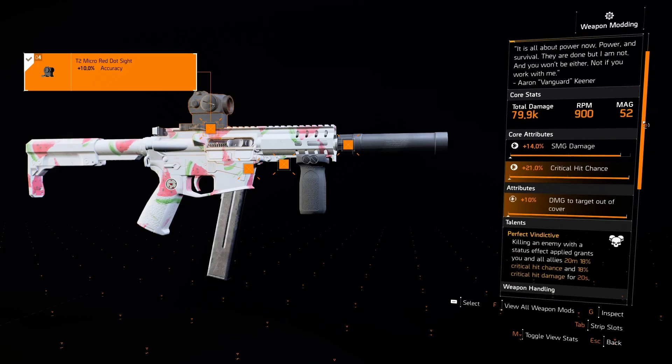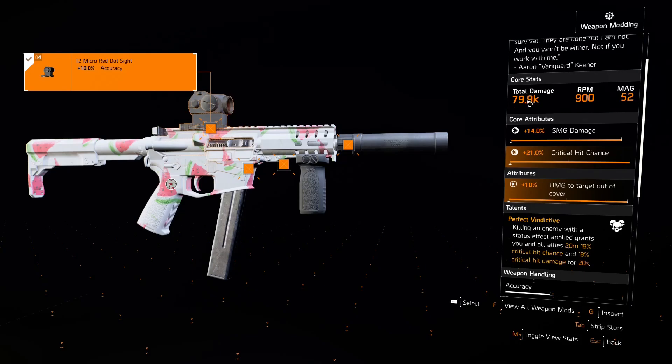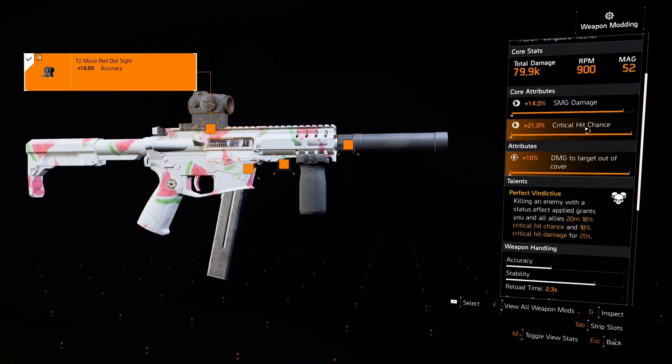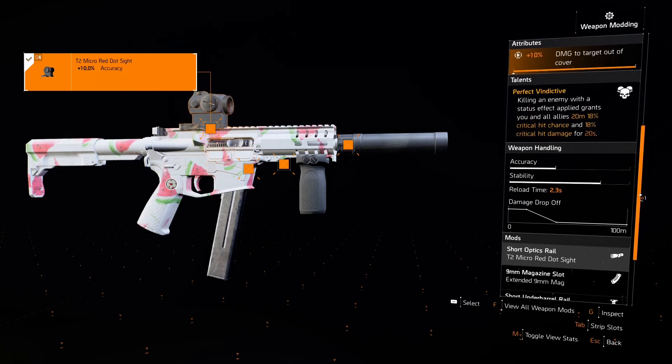It does 80K total damage, 900 RPM, and the mag — I have mine modified to be 52. It has a 14 SMG damage roll; max is 15 but as I said, this is pre-rolled. 21 crit, 10 damage out of cover. The talent on this bad boy makes it so whenever you kill someone affected by a status effect, you and all your allies get buffed with 18% critical hit chance and 18% critical hit damage for 20 seconds. That's pretty crazy — 21 plus 18 is a massive boost, you can easily hit the 60 cap.